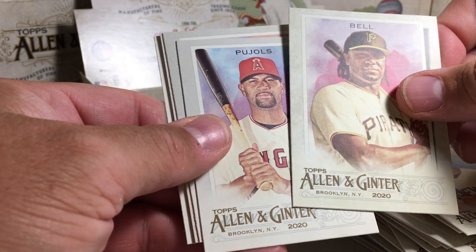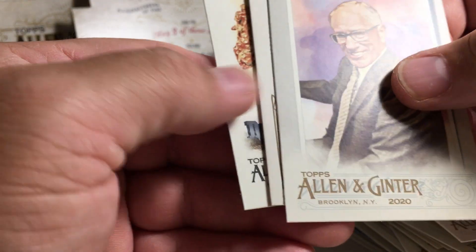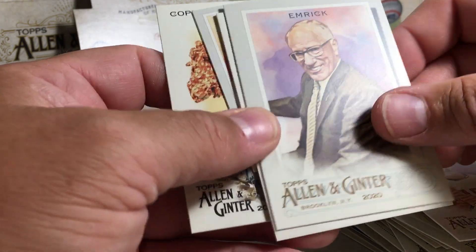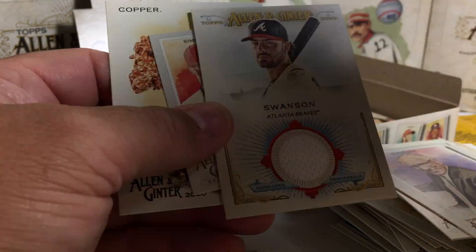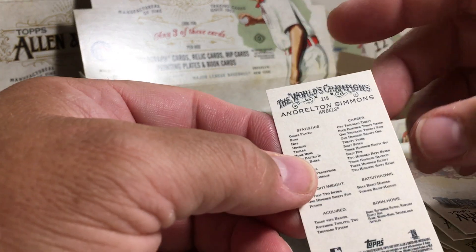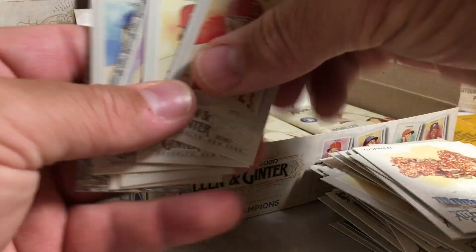Garcia, Josh Bell, Albert Pujols — oh, we got a hit! So our hits were not on the top. We got Doc Emmerich, Dansby Swanson, Anderton Simmons, and Copper. Let's go ahead and start looking — I want to keep my insert minis separate. That was the first insert mini of the whole box.